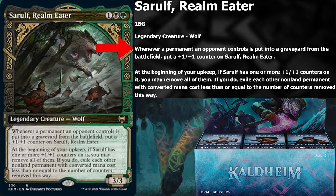Kaldheim is bringing us a new Sorrelf Realm Leader. It says whenever a permanent an opponent controls is put in the graveyard from the battlefield, we put a 1-1 counter on Sorrelf. Then on our upkeep, if Sorrelf has one or more counters on it, we can choose to remove all of them and exile all of their non-land permanents with converted mana cost less than or equal to the number of counters removed. So obviously the ability has a lot of potential, but there are some hiccups.